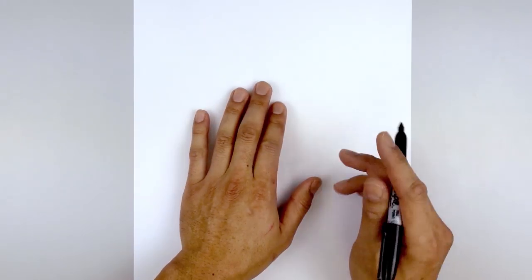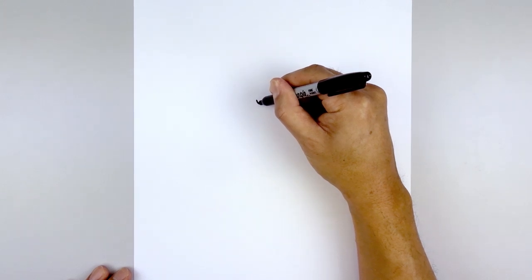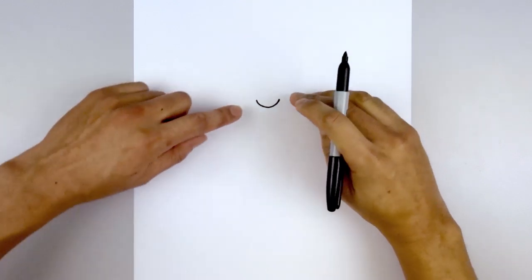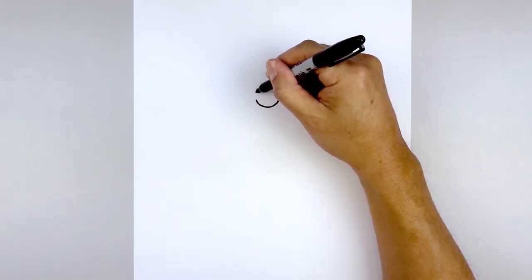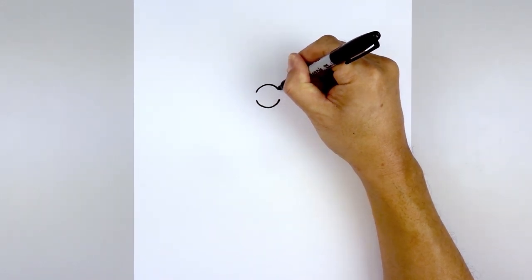Let's get started in the top center of our page with the nose. We start with the bottom edge. Starting over on the left side, we're going to draw a curve coming down and then back up on the right.